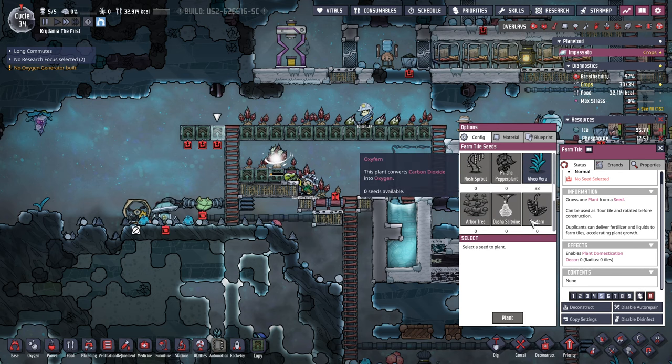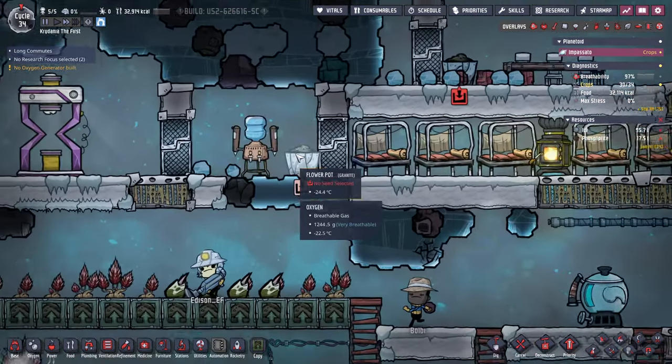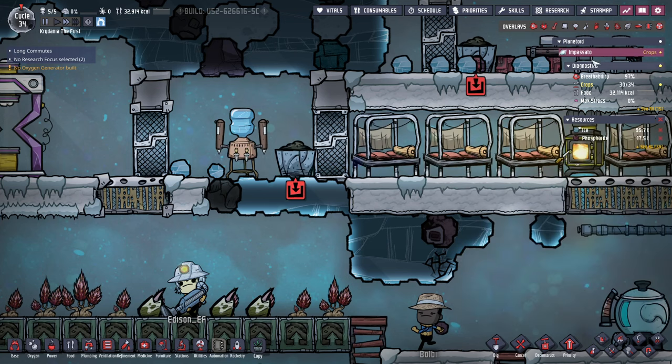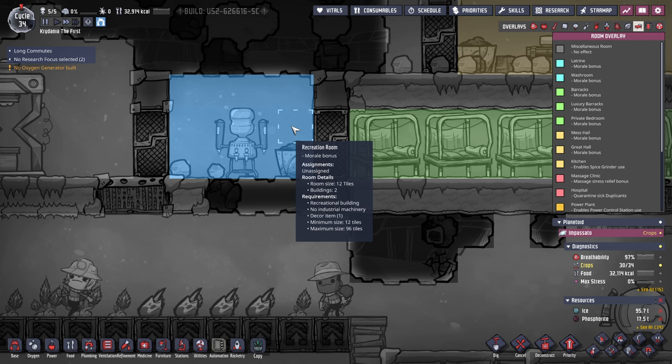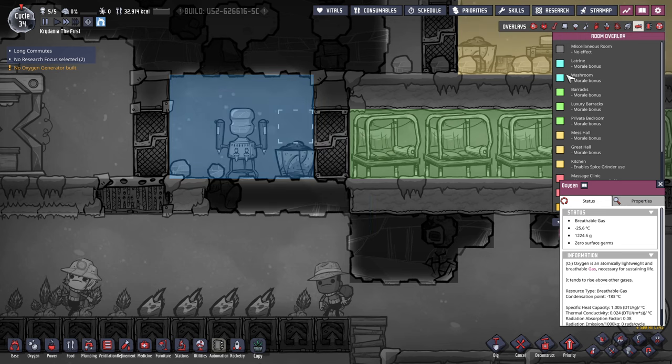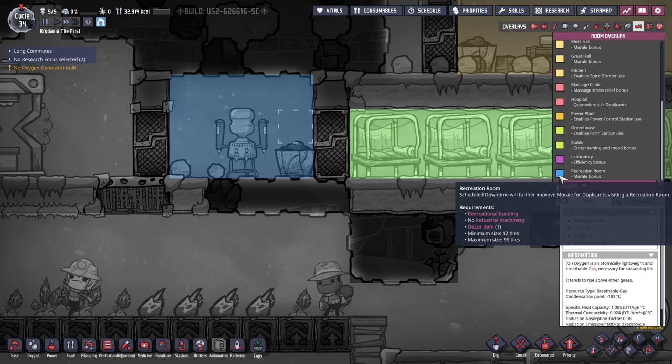Now what's that plant? We collected a plant, but it's not on here. There we go. So this counts as a recreation room - wonderful. Morale bonus. How much of a morale bonus? Doesn't say. Interesting.